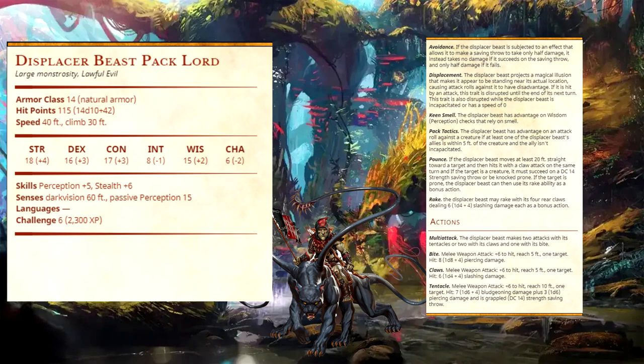For added flavor, the pack lord has the Pounce ability: if it moves at least 20 feet straight toward a target and hits with a claw attack on the same turn, the target must succeed on a DC 14 Strength save or be knocked prone. If the target is prone, the displacer beast can use its Rake ability as a bonus action, dealing an additional 1d4 slashing damage. For actions, it has a multi-attack of two tentacle attacks and two claw attacks and one bite. The bite is +6 to hit, 5-foot reach, 1d8+4 piercing; claws are +6 to hit, 1d4+4 slashing; tentacles are +6 to hit, 10-foot reach, 1d6+4 bludgeoning plus 1d6 piercing, and the target is grappled with a DC 14 Strength save to break.